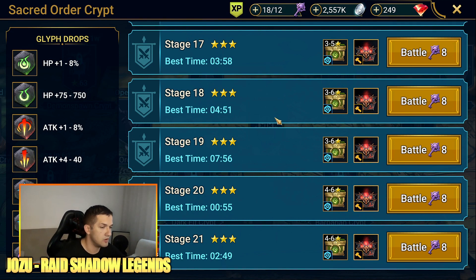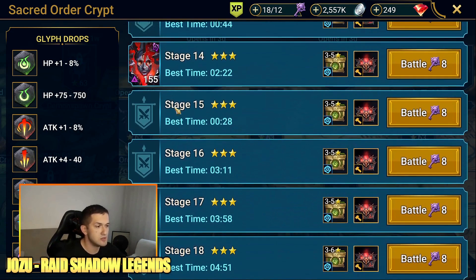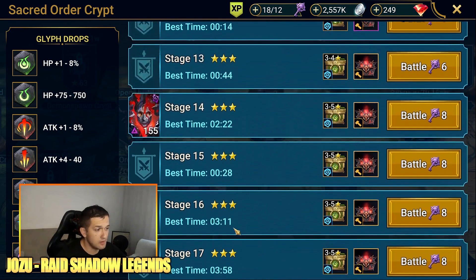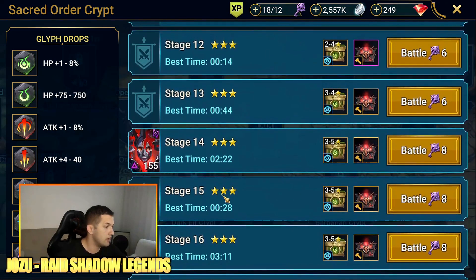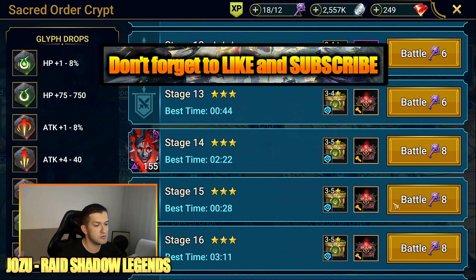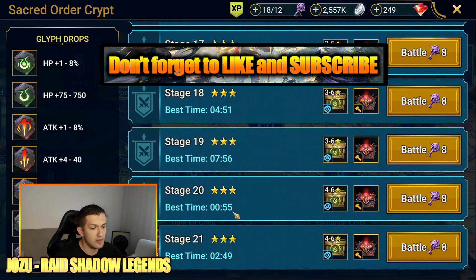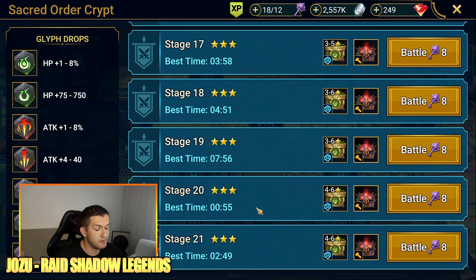Those stages are between stage 20 and stage 25. Stage 15 is the place I farm when I don't have much time during the day, so I just pump this stage — best time 28 seconds, so it goes pretty fast. Stage 20 best time is 55 seconds, and stage 21 is 2 minutes and 49 seconds.